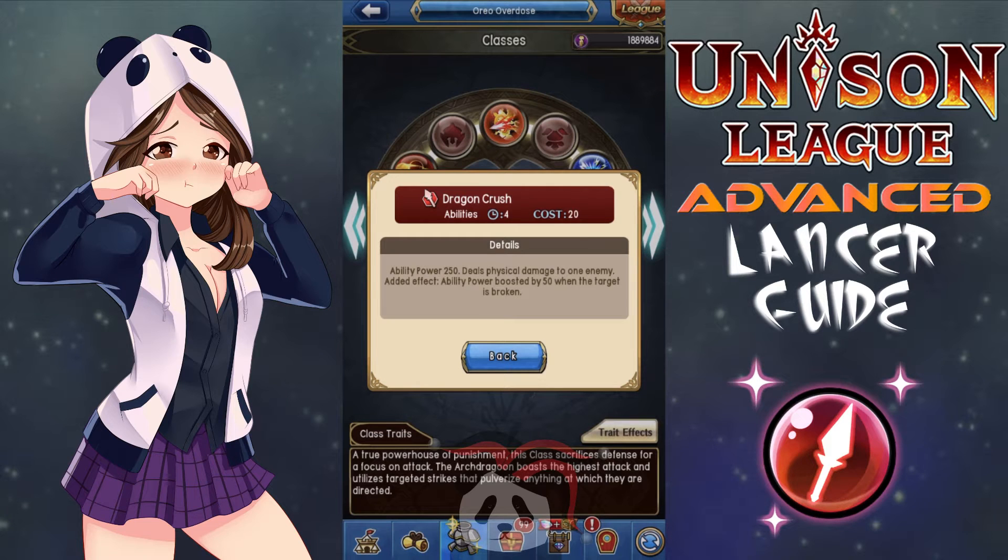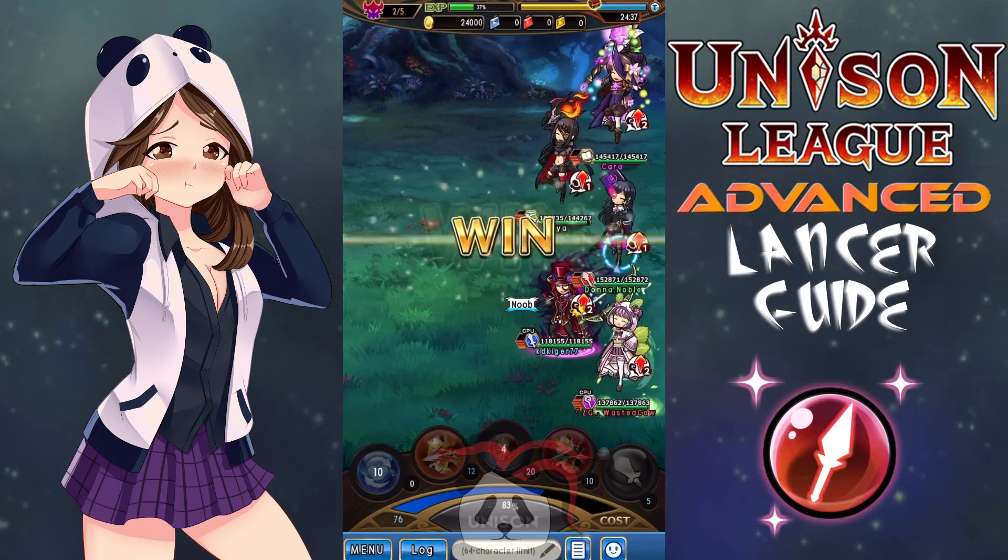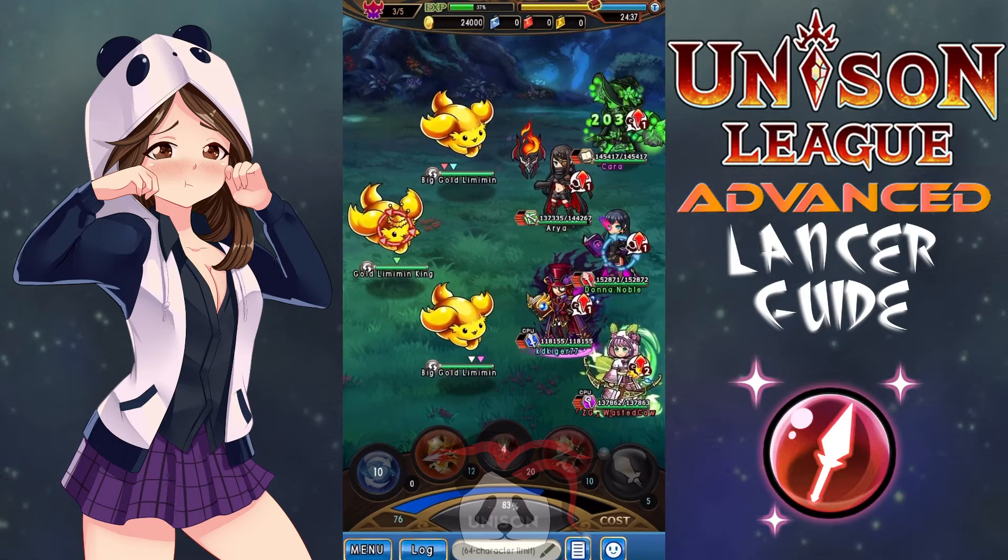Then, I would bring Dragon Crush, which has a low cooldown of 4 seconds and high cost of 20. It has an ability power of 250 and deals physical damage to one enemy. Its added effect is that its ability power is boosted by 50 when the target is broken, making it a whopping 300 AP when this criteria is met. This ability is great — it has a low cooldown and massive AP, which allows you to do a massive amount of damage, especially when your target is broken, which is fairly likely given your set. The only downside is its high cost, which can be an issue for newer players who struggle with cost management. Finally, bring an attack replacement ability if you have one — drop attack like a hot potato as soon as you're able.